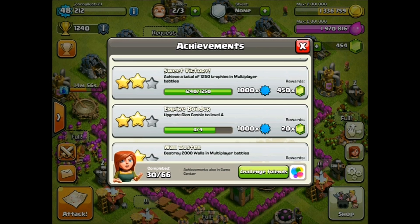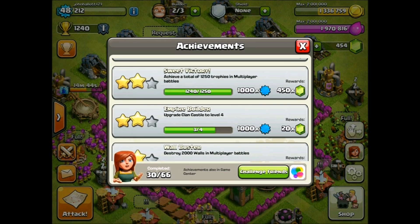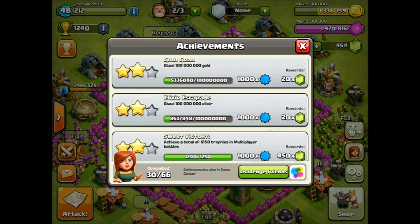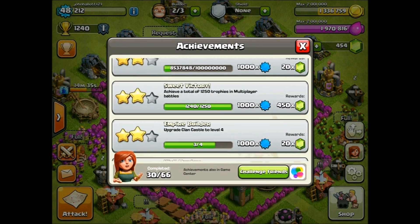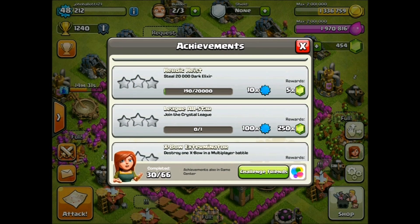It gives you a reward of 450 gems and 1000 XP. The 450 gems wouldn't get me to the thousand we need for a level four builder, but it would get me so much closer than just collecting gems from cutting down trees and other achievements, which are like 20 or 50 gems — nothing like the 450.